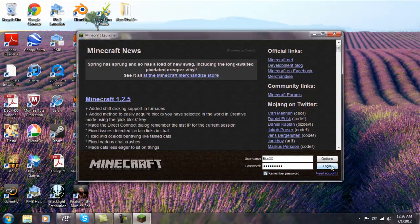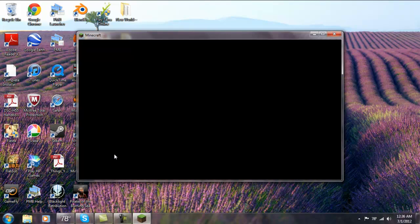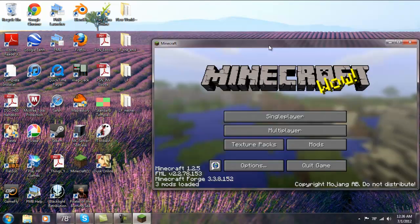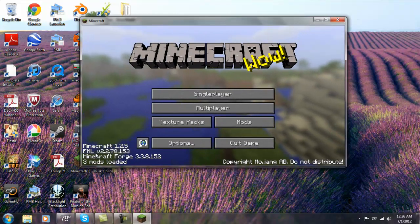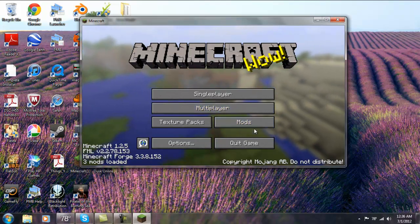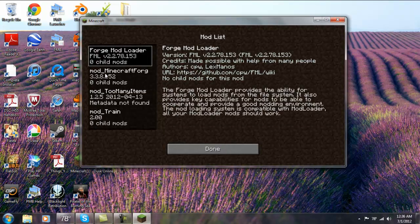Just bear with me here. Something cool is going to pop up here in a second. I've never used Minecraft Forge so I'm new to this. It's going to say three mods loaded, and it's going to have some weird stuff. See? Minecraft 1.2.5, Forge 3.3.8, 1.5.2, and three mods loaded. There's this new option — Mods — and it shows you what mods you have installed.